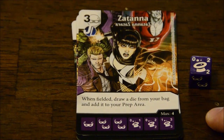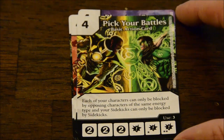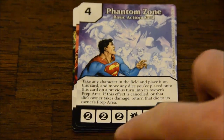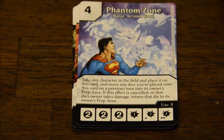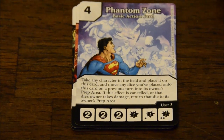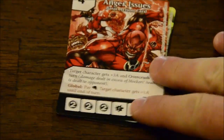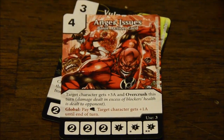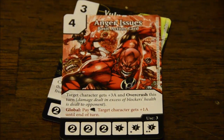Then I'll show you a few of the new basic action cards. You have Pick Your Battles — each of your characters can only be blocked by opposing characters of the same energy type, and your sidekicks can only be blocked by sidekicks. The Phantom Zone, which is a really weird card — take any characters in the field and place them on this card, and move any dice you've placed onto this card on a previous turn into its owner's prep area. If this effect is canceled or that die's owner takes damage, return that die to its owner's prep area. And Anger Issues — target character gets plus three attack and Overcrush, which is kind of like Trample from Magic. If you manage to take out all of your blockers, any excess damage is dealt to your opponent.